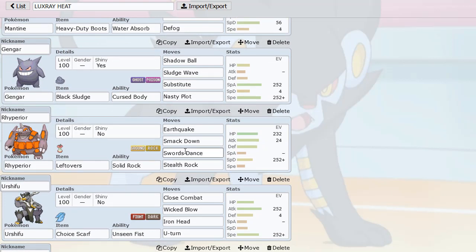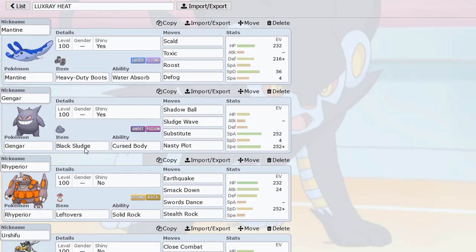Rhyperior with Stealth Rocks — I have SD, Stealth Rocks, and two attacks. Smackdown is kind of cool because it can bring down Corviknight and stuff, which can be useful especially when they're roosting.